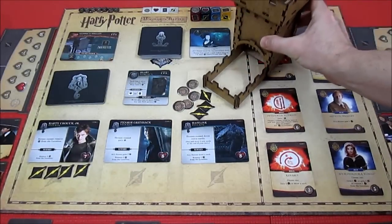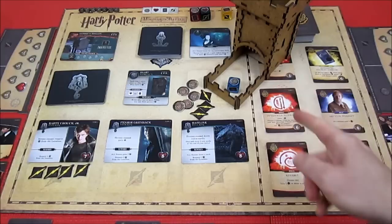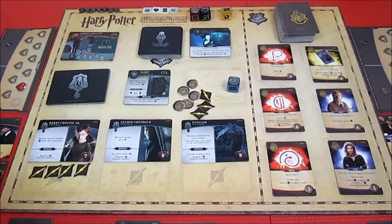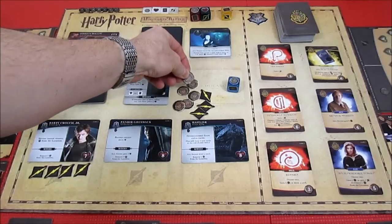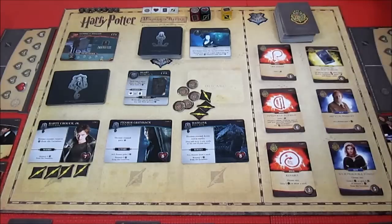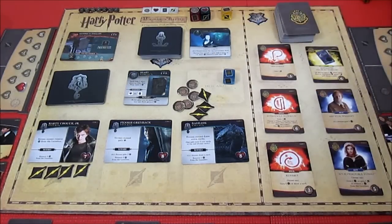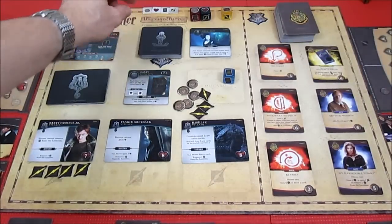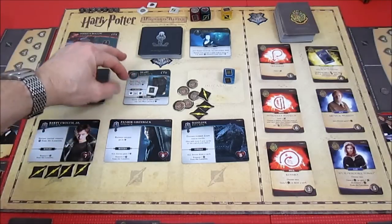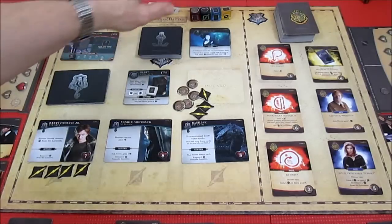He gets to re-roll because of arithmancy. He gets an influence - considers keeping it but decides to re-roll since he has enough influence. He gets the card symbol, which he'll use to defeat the horcrux - that's what it takes to get rid of Tom Riddle's diary. This is going to get complicated, may make some screw-ups.